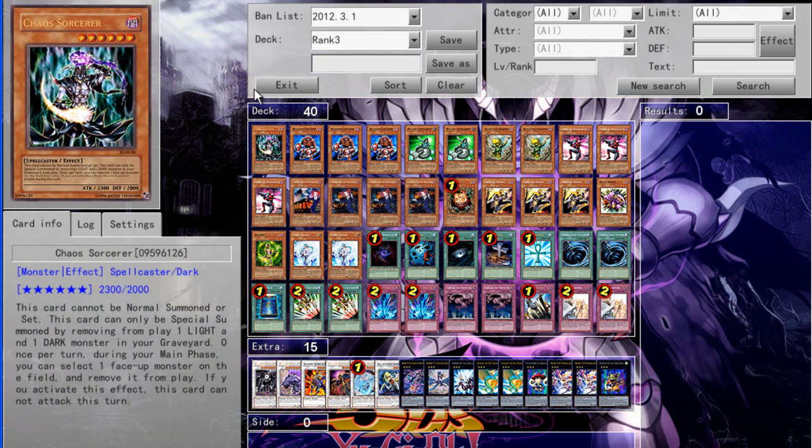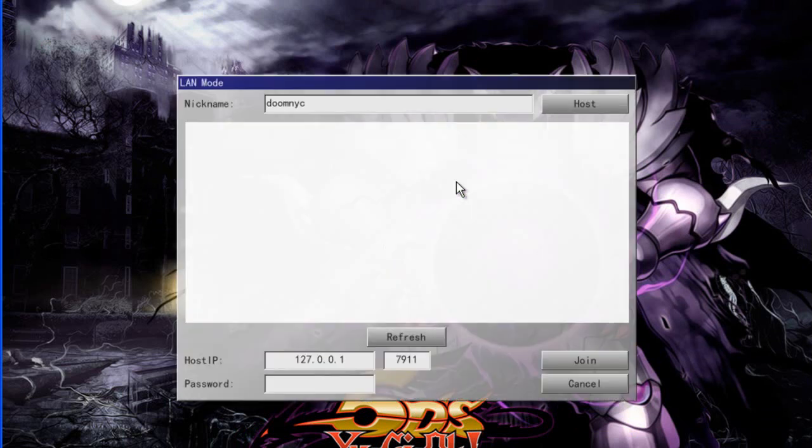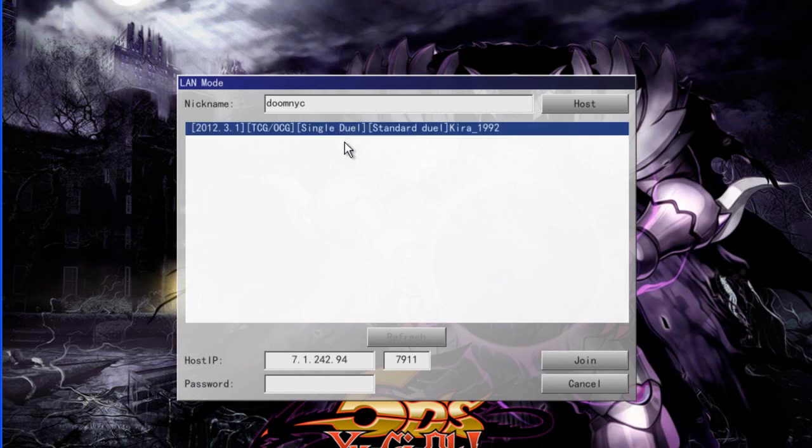That's basically the deck edit screen. To play, go to LAN mode. You can see players listed — you can refresh the list and then join someone's game. If you download this game though, you won't be able to connect right away.